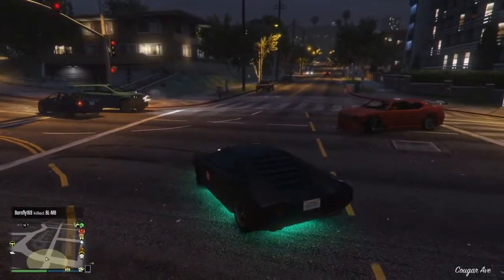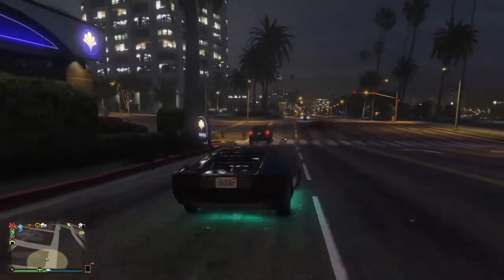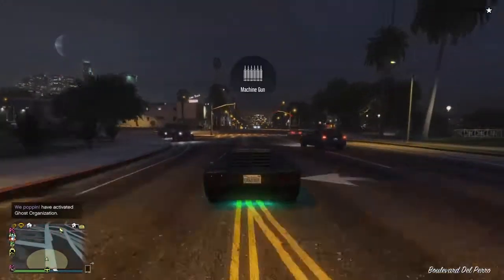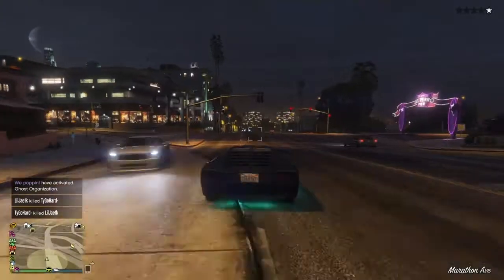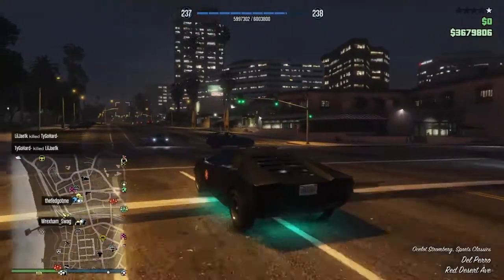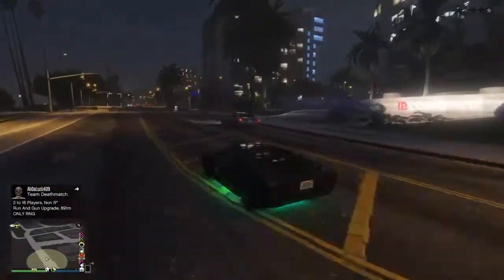The machine guns are actually pretty useless, besides the fact that the car is very low to the ground. So if you're chasing an SUV, it's easy to pop the tires if the person doesn't have bulletproof tires. But if you hit square, you can swap to the missiles. There are homing and non-homing missiles on the Stromberg, so you can go ahead and blow people up with those.